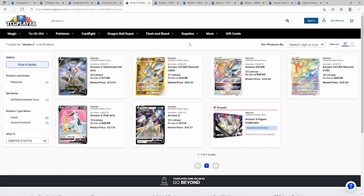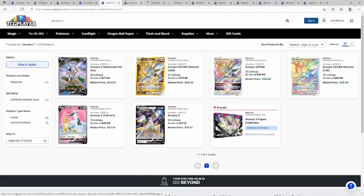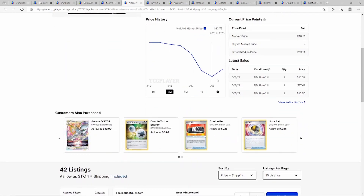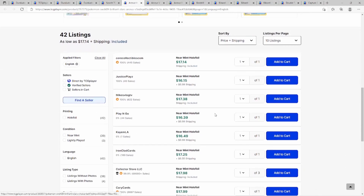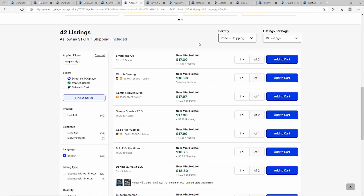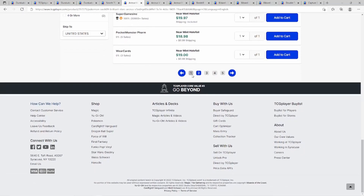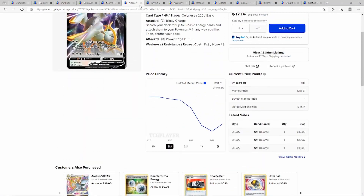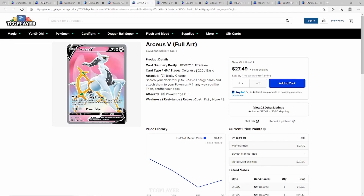Now looking at Arceus VSTAR — it has three versions each. Starting with the regular Arceus V: ignore pre-orders, it came out last weekend and is going back up to twenty. Sold listings show seventeen, seventeen, seventeen — you're not going below seventeen on the first page, and the second page shows eighteen to twenty. Eighteen to twenty dollars is probably what you'll pay. There's a promo box coming in April that'll be cheaper to acquire. The full art dropped to twenty but this past week has been going up to almost thirty.